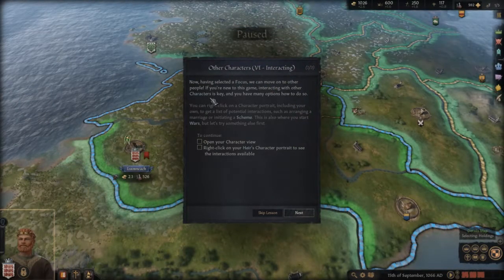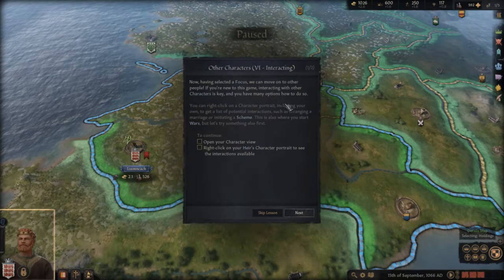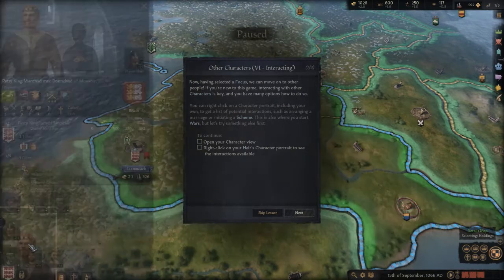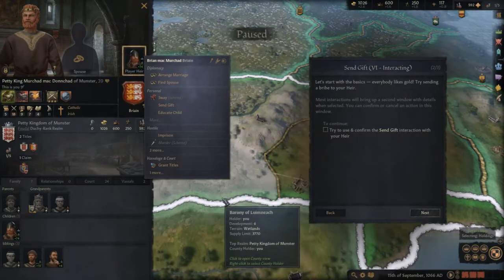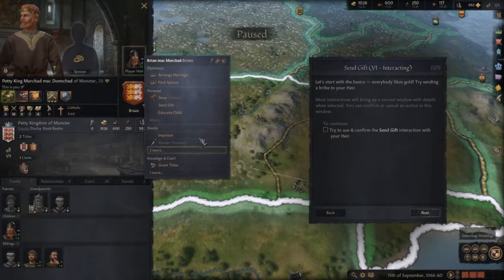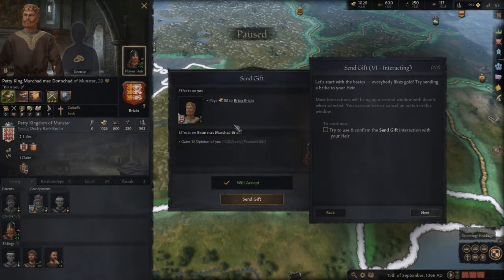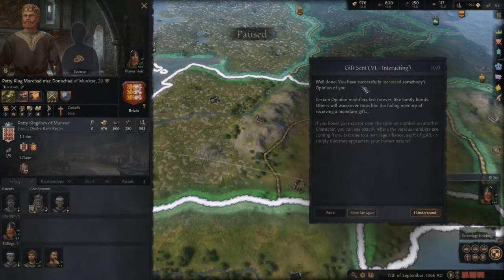Moving on to other people — if you notice your game is paused, you have many options. In the character view, you can right-click to use interactions. I'll use 'Send Gift' interaction with my heir. Sending the gift — well done! You have successfully increased somebody's opinion of you.